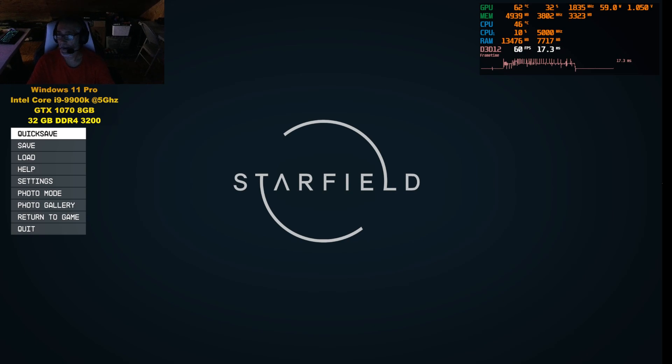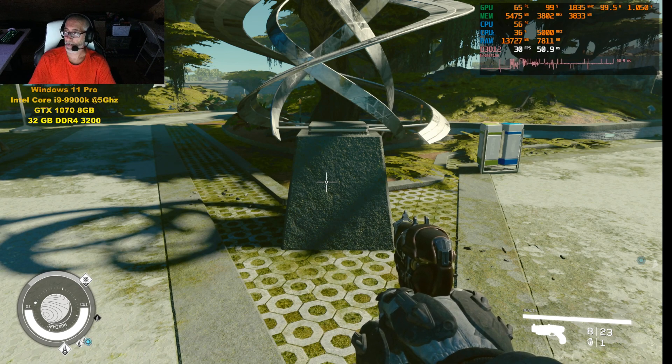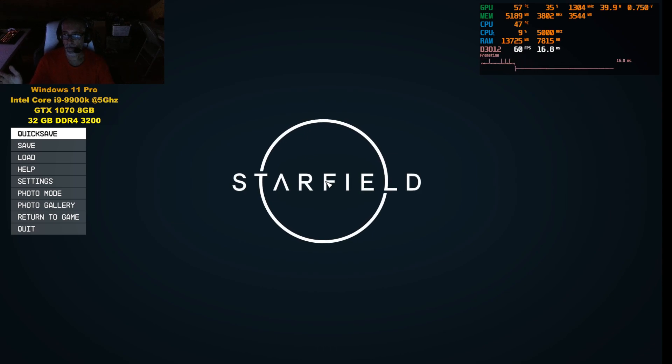Hi everybody, GameCookerUSRocksVR here again playing Starfield. This time I am using a 9900K at 5GHz with a GTX 1070 8GB, 32GB of DDR4 3200 RAM. Just so you guys know, you have to update the Nvidia drivers to use your 1070 and maybe some other 10-series cards, because when I went to go play the game initially it said my card does not meet the minimum requirements. So I updated to the latest drivers — I thought I was already on them — but yeah, you have to do that otherwise your old GPUs may not work.